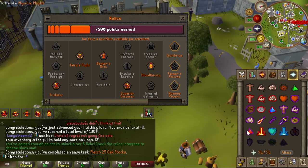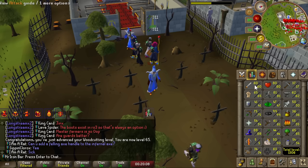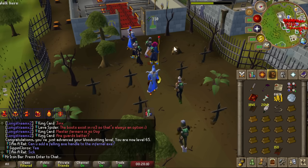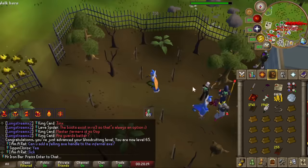I chose Equilibrium for my tier 6 relic because it is so helpful for training every single skill. Every action that gives an XP drop will grant bonus XP for every 10 total levels — meaning I was already getting 130 extra XP per drop at 1300 total. Farmer's Fortune only helped with farming, and Ruinous Prayers barely improves my damage since I'll unlock Rigour, Augury, and Piety anyway.